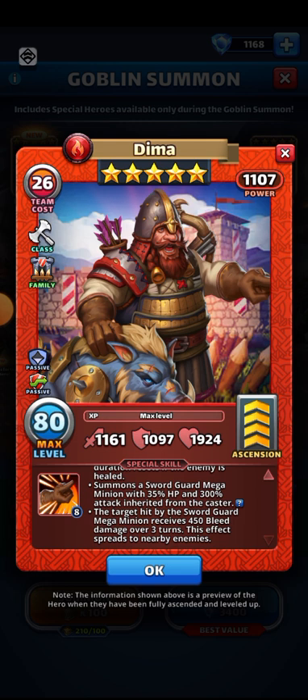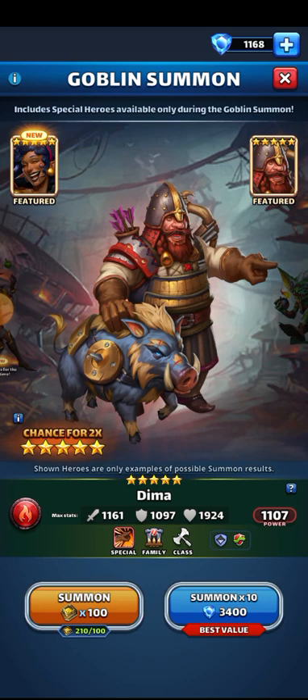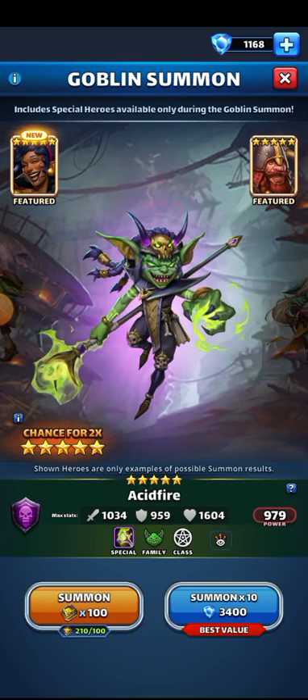This hero summons a Sword Guard Mega Minion with 35% HP and 300% attack — wow. And when enemies are hit by it, they get bleed damage: 450 bleed damage over three turns, so that's 150 per turn. Quite strong. And we have the classic goblins there and some more Garrison Guards.